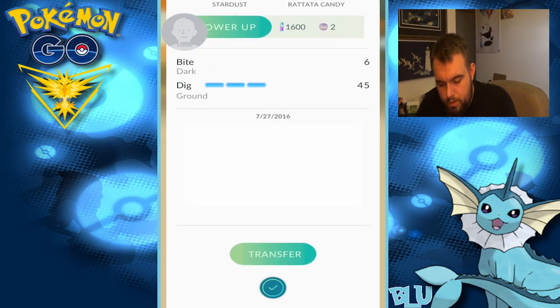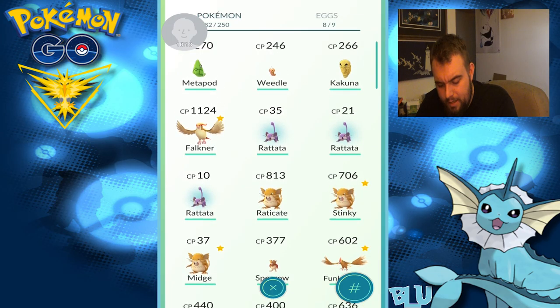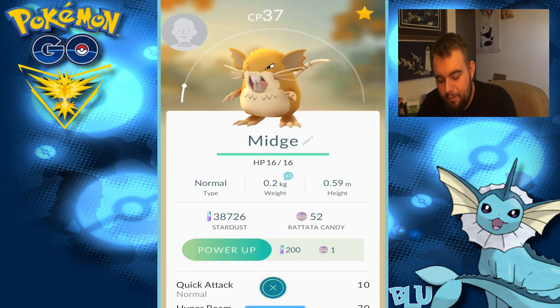I don't really care what you are — you're a Dig Rattatat, so: Raticate! Damn, that's a decent Raticate with Hyper Beam. I'm okay with that. Extra small — got nothing on my Midge. Look at that kilogram meter — that's nothing, man.